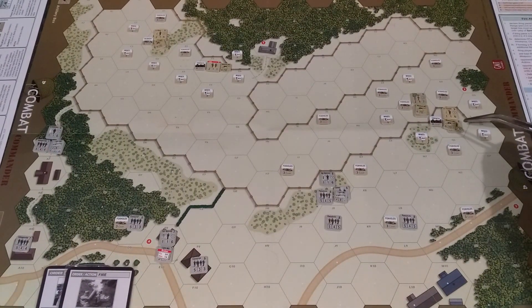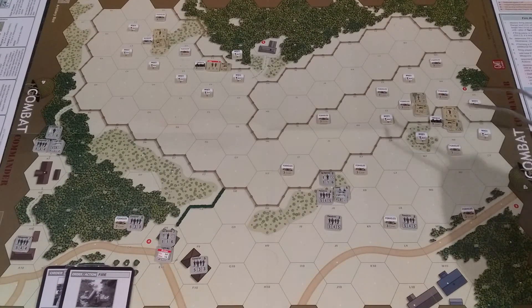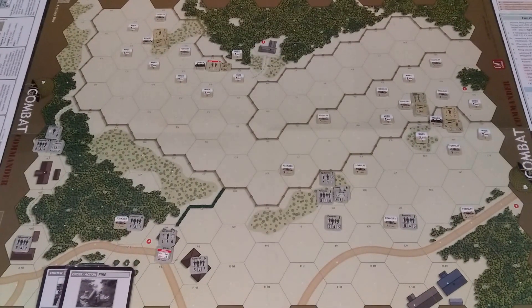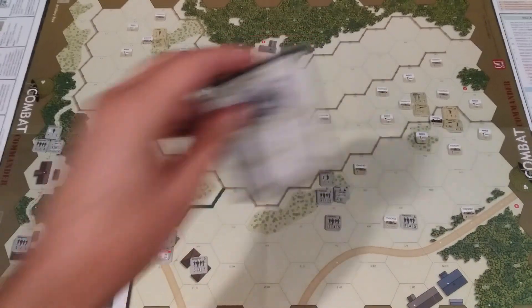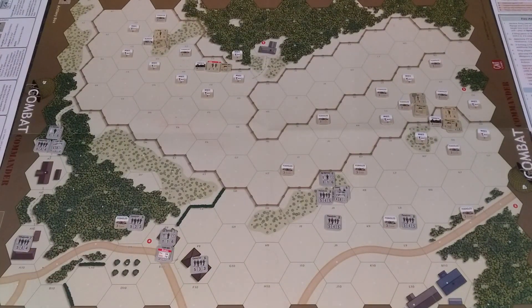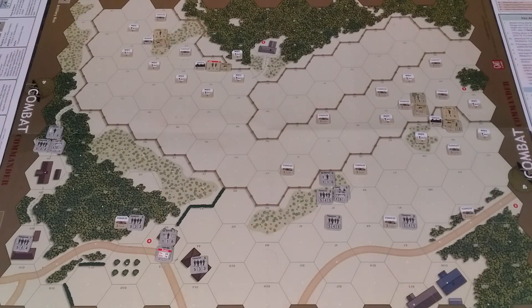So this guy's up here for 6, 7, 11. And 8 — he's good. And Lieutenant Thomas is up there for 13 and he's fine as well. They can't do anything else. This guy could fire up there but he'd be firing for 5. I just don't think it's worth it. So two new cards for the Germans.